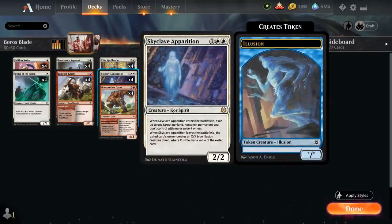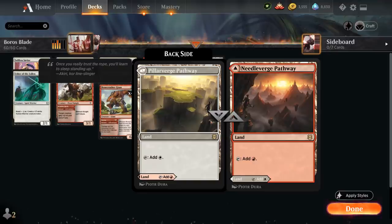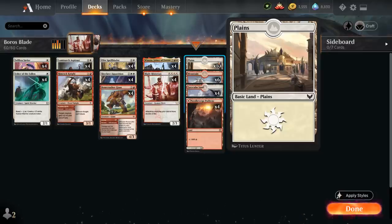Skyclave Apparition is another non-human creature — when it enters the battlefield it can exile up to one target non-land, non-token permanent we don't control with mana value 4 or less. When the Apparition leaves, the exiled card's owner creates an X/X Blue Illusion token where X is the mana value of the exiled card, giving us both removal and a creature to enable Winota. The mana base includes 4 of the red-white pathway, 4 of the new Snarls, 6 mountains, and 10 basic plains to make the Snarl come in untapped.